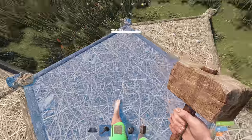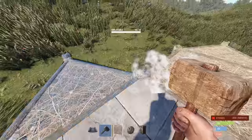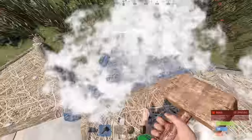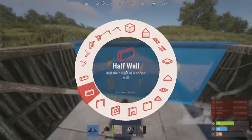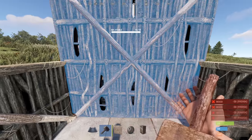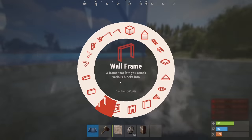Then we can start living out of this square here. We're going to place half walls on three sides and then a full wall on this side. This full wall is very important for this build later, so we've got to make sure we do that.